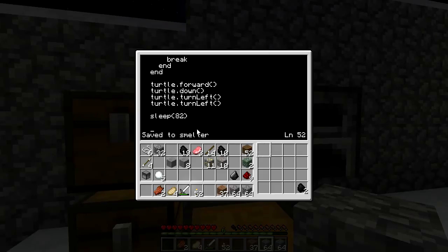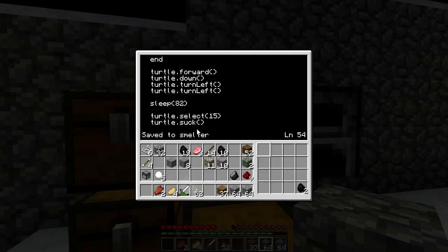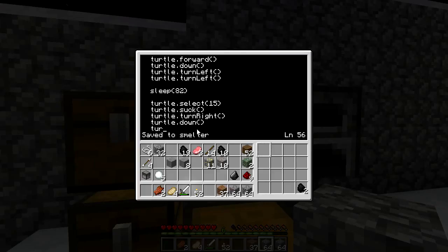After he's slept, we'll say turtle.select — what did we say? It was 15 — turtle.suck, and he's got the item. Turtle.turnright, he's facing forward. And we go down, turtle.drop — there, now he's gotten rid of it.